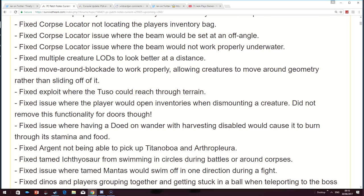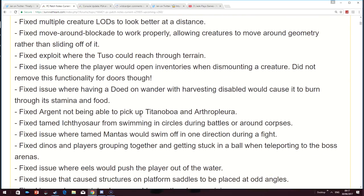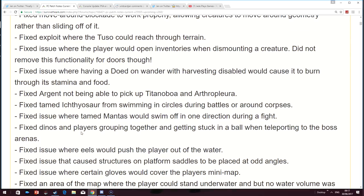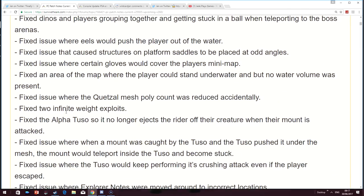Fixed the exploit where the Therizinosaurus could reach through terrain. Fixed the Argent not being able to pick up Titanboa and Arthropluera. Fixed tames' AI from swimming in circles around battles or around corpses. Fixed the problem where everyone would cluster together when you teleported towards a boss — that is such a big issue that always used to happen; you'd have to punch each other off to get going. They've also fixed two infinite weight exploits.